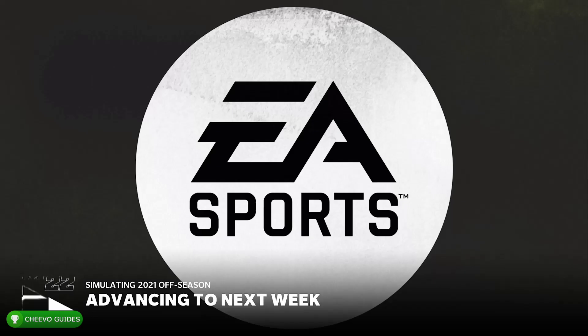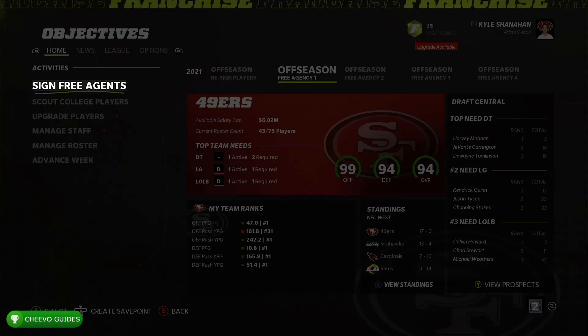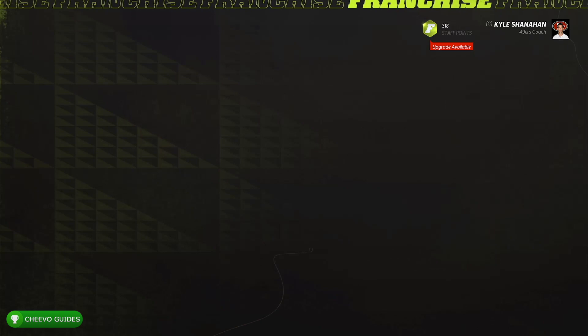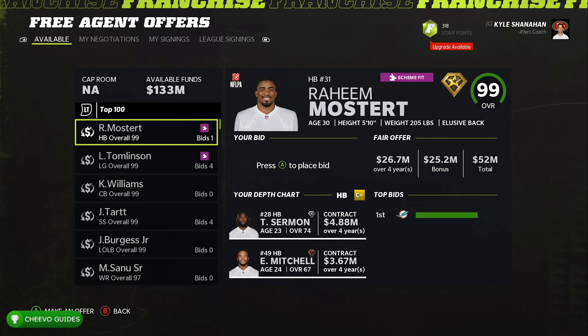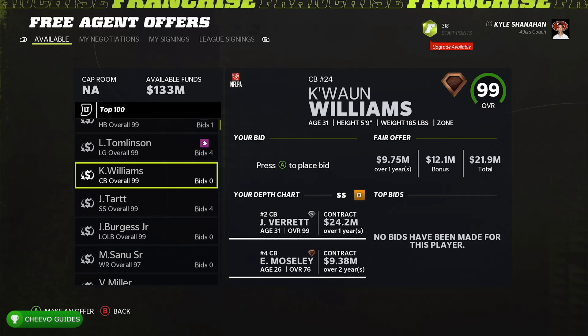Next, advance one week — this will be the first week of free agency. Any 99-ranked players you didn't resign will now be on the open market for other teams to sign. The next achievement requires signing a free agent ranked over 90. Since we just let a bunch go, head into free agency and sign one of those 99-rated players — essentially your old players that you didn't resign.